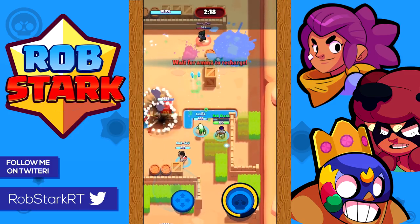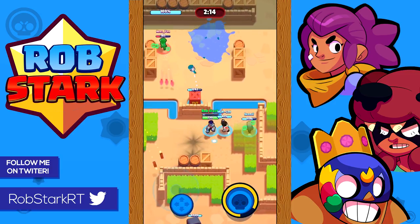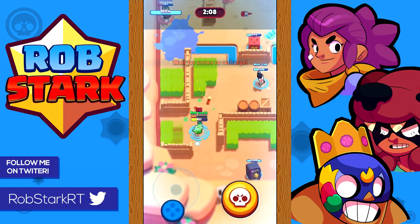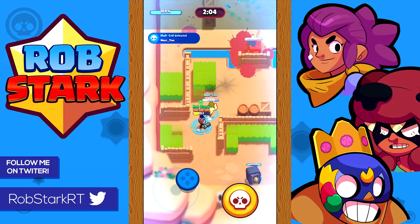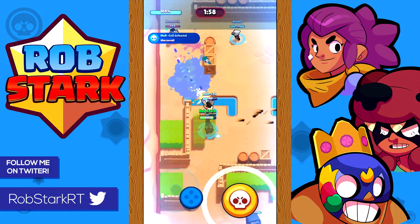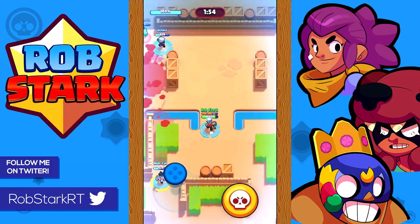Both Dynamite and Barley match up pretty well versus Jessie — just don't be too aggressive out in the open. Versus Bo and Pam: these aren't great matchups for either thrower as they have enough health and range to be difficult to take down. Try not to engage them too much in the open — attack them behind walls or mostly just avoid them. They can be good targets for your supers, especially when Pam puts up her turret since enemies tend to group up around it.